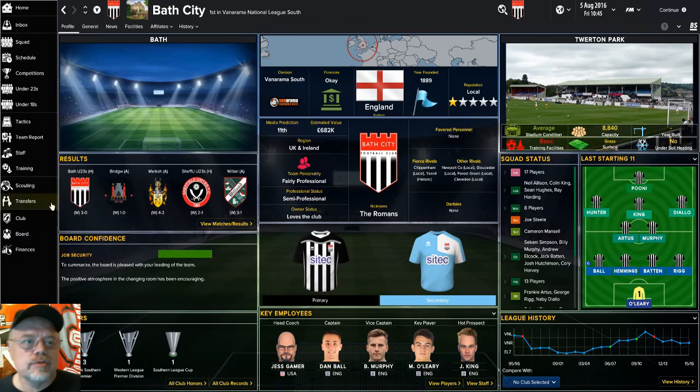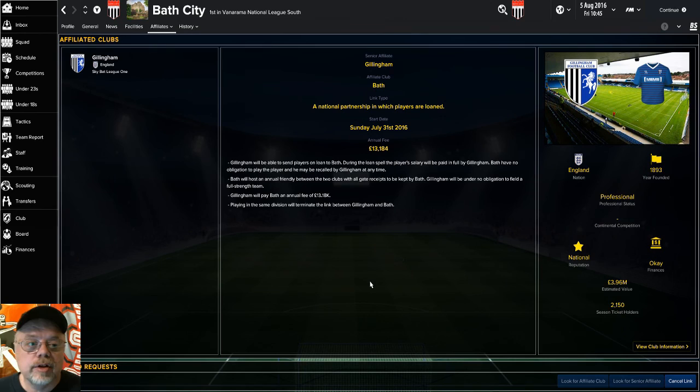One of the other things I did was set up a senior affiliate, which I was really shocked the board agreed to. We had a choice between Gillingham and Chesterfield. The money was about the same — £13,000 — but when I looked at the rosters, Gillingham was a lot better. The standard setup: they send players to loan to us, pay their salary, we have no obligation to play them, they can be recalled at any time, we keep all receipts, and they pay us £13,800 a year. Chesterfield was predicted 22nd; these guys are 13th in the Sky Bet One.